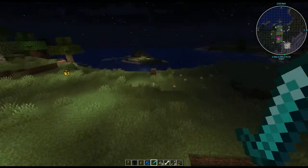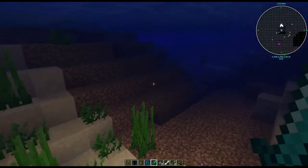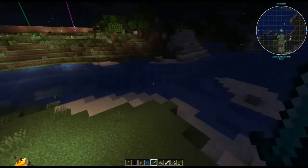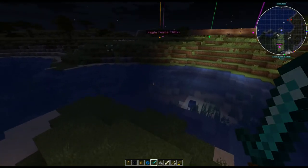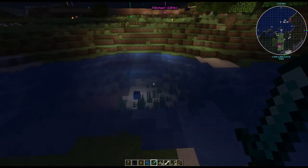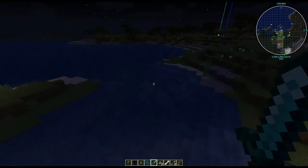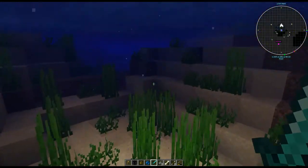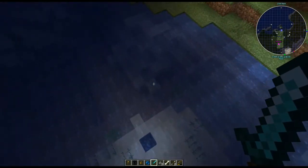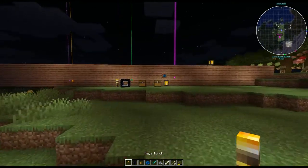I put one over in the water here. Since there are no regular mobs spawning here, this is especially useful if you're in a cave or something like that — especially for bats, which tend to spawn quite a bit, and squids. So if you're building something or just don't want them in your area, that's what you want to make. That said, I personally use the Mega Torch and the Feral Lantern the most.